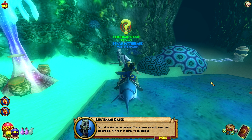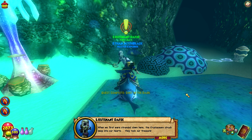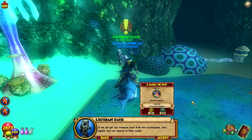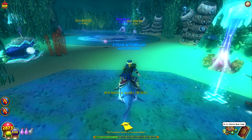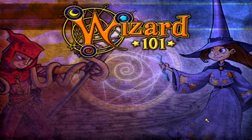'Ah, just what the doctor ordered! These power moats will make fine cannonballs for broadsides. When we first were stranded down here the crustaceans struck deep into our hearts — they took our treasure and claimed they'd destroy our gold if we made a move on them, so we've been stymied. But from the sound of things they're in need of help from the crew of the Calypso. If we can get our treasure back from the crustaceans we'll happily lend our swords to their cause.' All the way over to Senator Xanthus — I think the quickest way is to go to the base camp and take the teleporter.